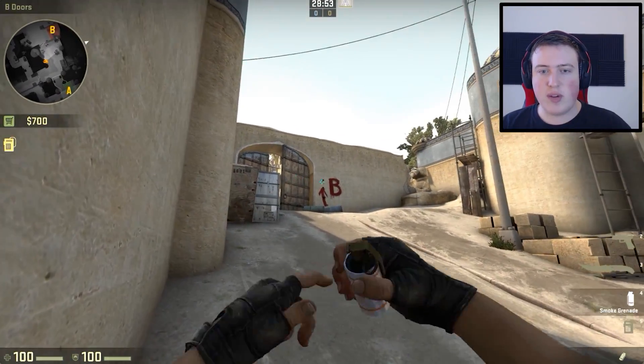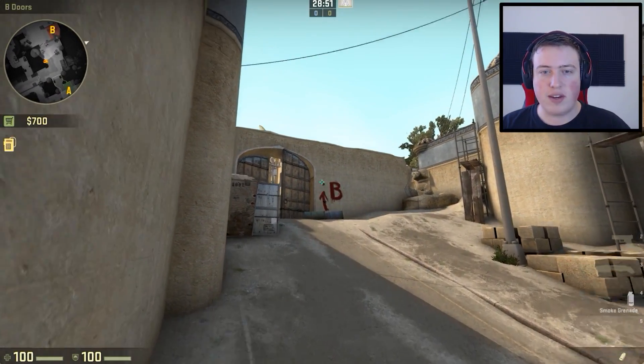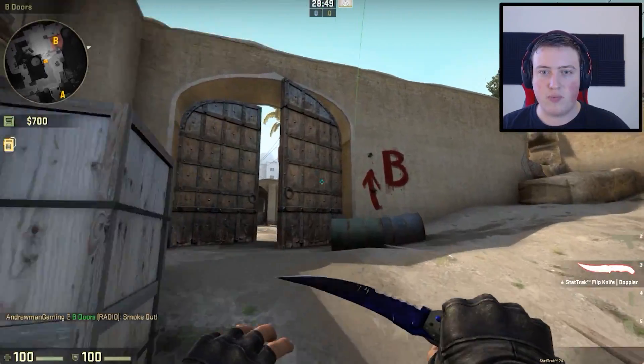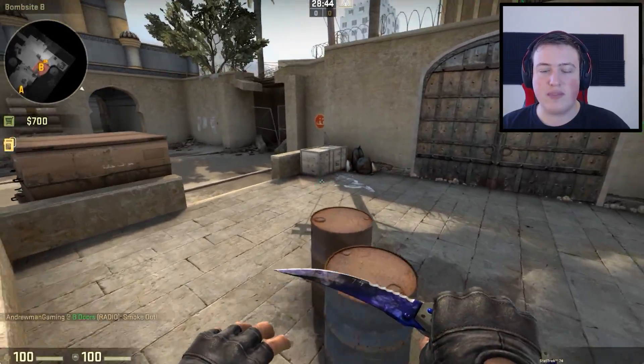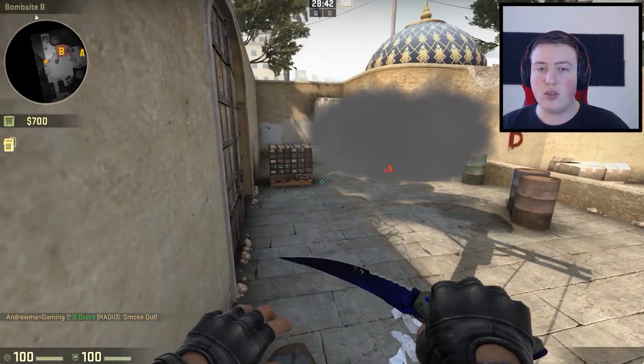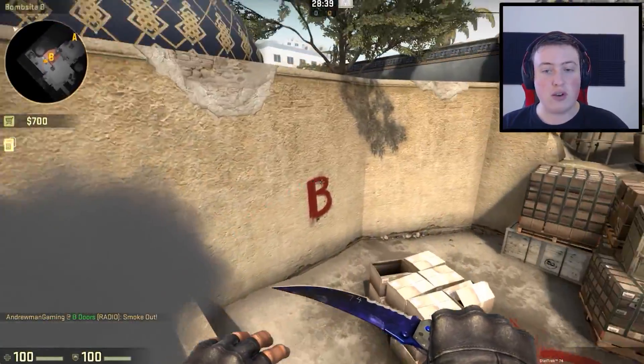Let's do a little experiment — smoke right at the top of the arrow and see what this one does. Let it bounce... and it's going to go to the same place as the first one. So yeah, it's a little bit sensitive. It's really up to you to fine tune where you want the smoke to go.